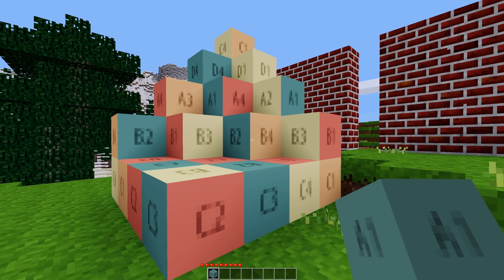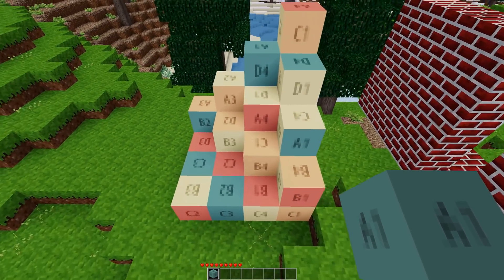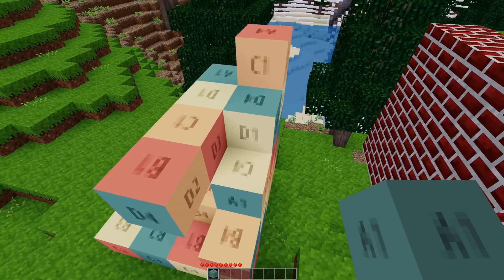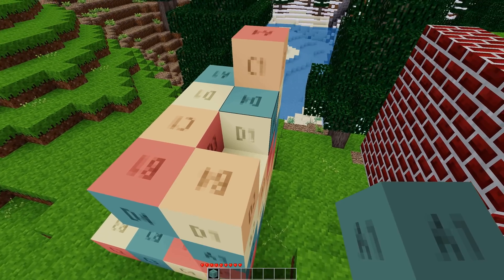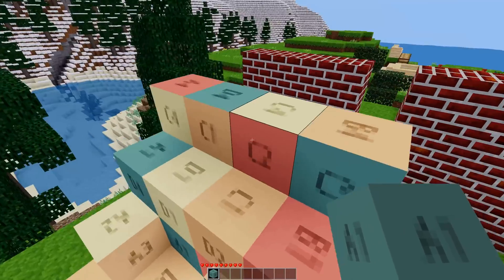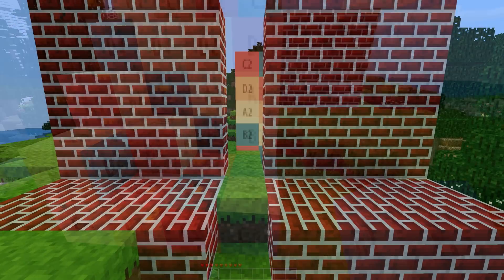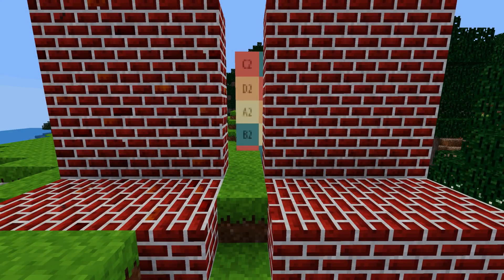Global textures allow for a single node to have different textures depending on where they are placed. There are a few options that control placement behavior, but I won't get into that here. A better example: on the left you can see a brick wall using the global texture — if you look closely, a few bricks are slightly different colors and some have corners missing. On the right is the normal brick texture. The difference is subtle but does a lot to break up repetition. Modders, check out the API for information on how to use this.